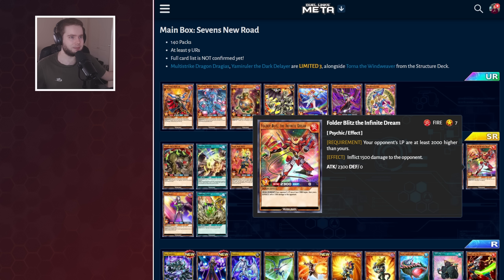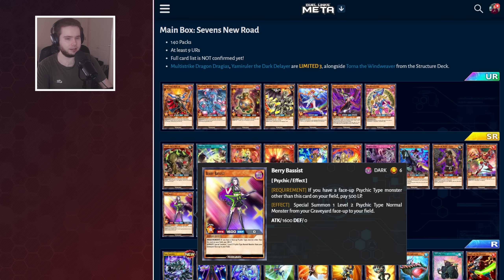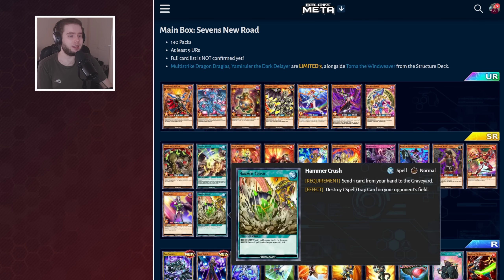Then we've got Folder Blitz — I like this card a lot, it burns your opponent. We've then got Berry Bassist, which is going to provide some recursion for your Psychic deck and also triggers a skill to search off your Lullabind or your Climax Finale, which is a really cool interaction. And finally for Super Rares, we've got Hammer Crush — send a card from your hand to the Graveyard to pop your opponent's back row. This is just a great removal card, but if there's not that much good back row on day one, it won't really matter that much.